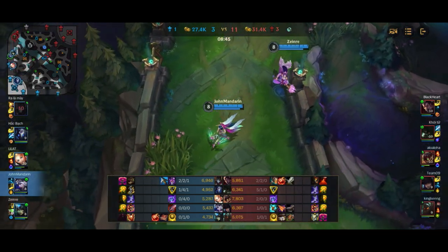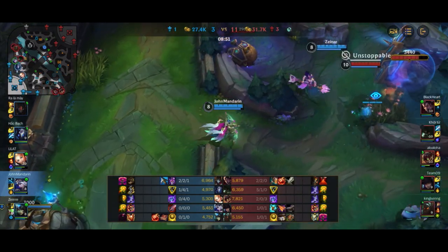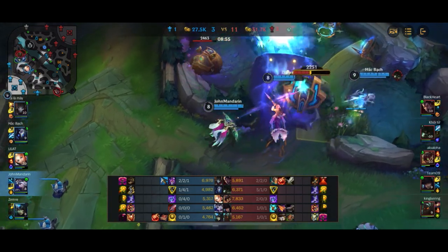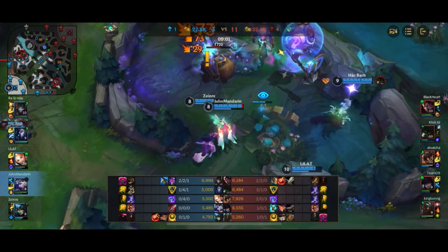Warwick is in our jungle getting marked by Kindred so we can have vision on him. If Warwick ults in there it's kind of an int because obviously we have a 3v1 on him. The enemy team ults Nami, which doesn't really make a lot of sense. Nami's wave knocks up two. Warwick is trying to get the blue buff, Lux eventually gets the blue buff. I get the ulti onto Warwick, Lux ult hits onto Warwick, and Kindred goes in and gets the shutdown onto Warwick.